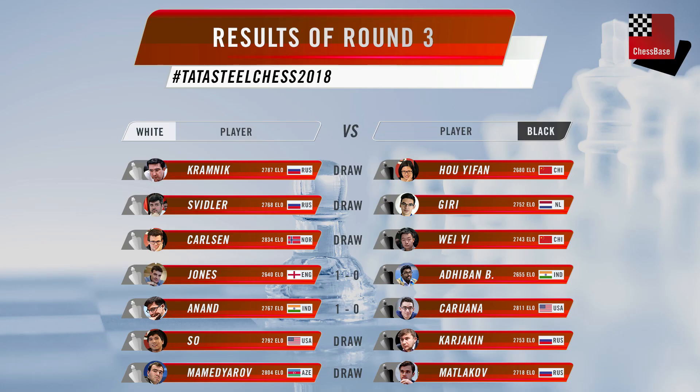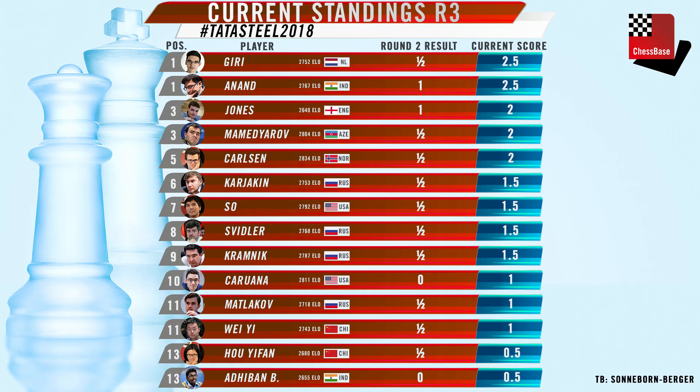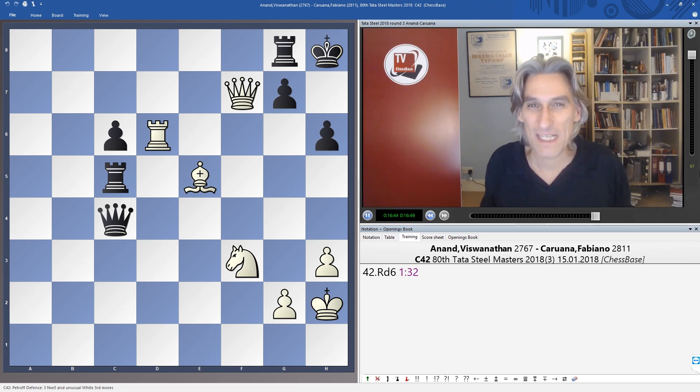He stamped his style on the position and outplayed Caruana beautifully. There was only one other decisive game today — Gawain Jones from England defeated Eltaj Safarli in quite a tactical game; that's Gawain in his element, he calculated really well. For full details of the round, go to chessbase.com. The other games were drawn and not very interesting — Carlsen went into an ending against Wei Yi very quickly, and Karjakin's was a bit boring. That means Anand and Giri are in the lead with two and a half points. Jones and Carlsen have two points. I'm looking forward to round four where we have the pairing Giri against Carlsen — the traditional needle battle in Tata Steel.